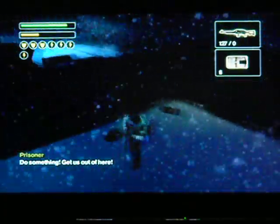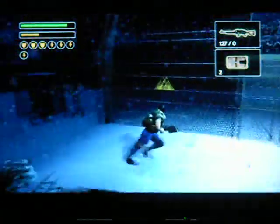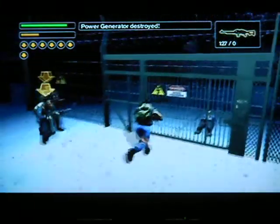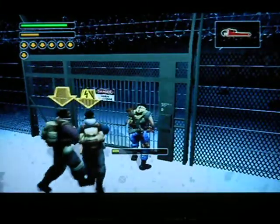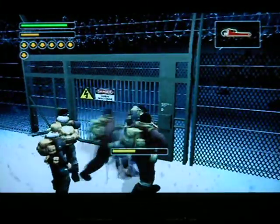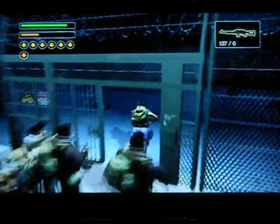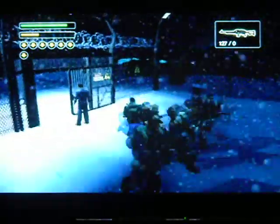There's a bunch of health kits in here and you can plant C4. We're going to need to do this to get the prisoners out, because if you don't do this, you'll get hurt as soon as you try to open up the gate. Power generator destroyed — let's open up the gate. So a whopping five prisoners here — you definitely want to try to get these guys to safety.